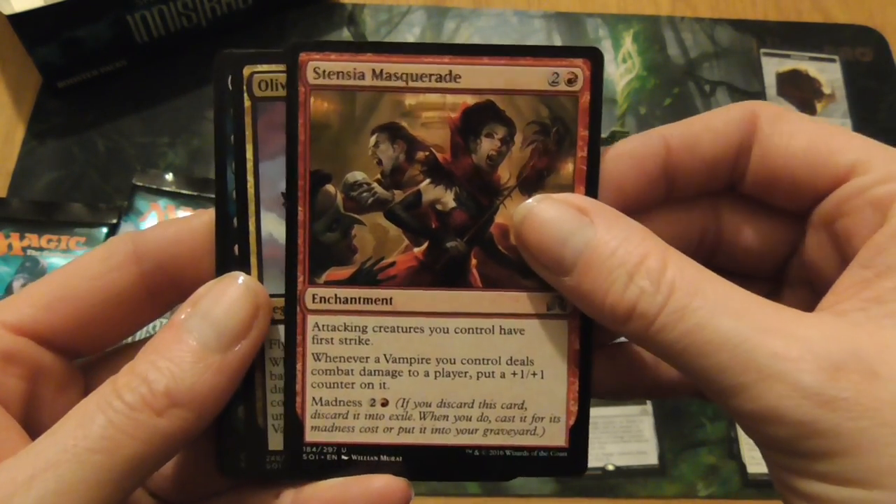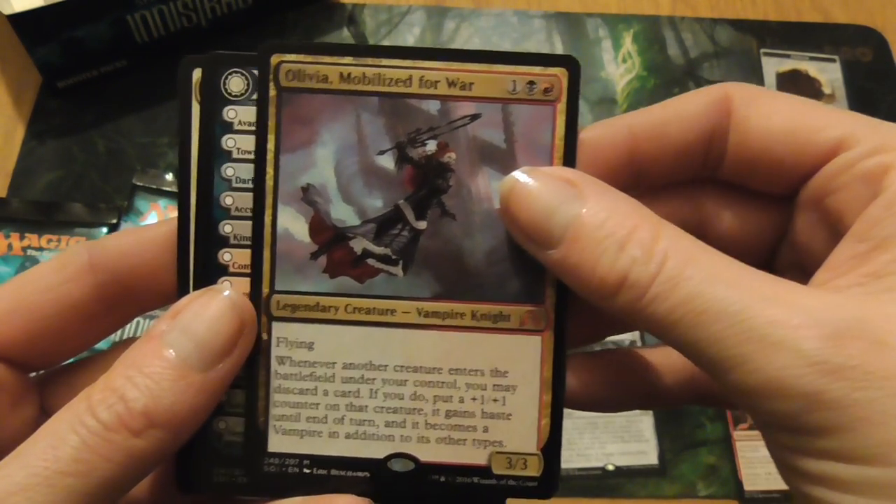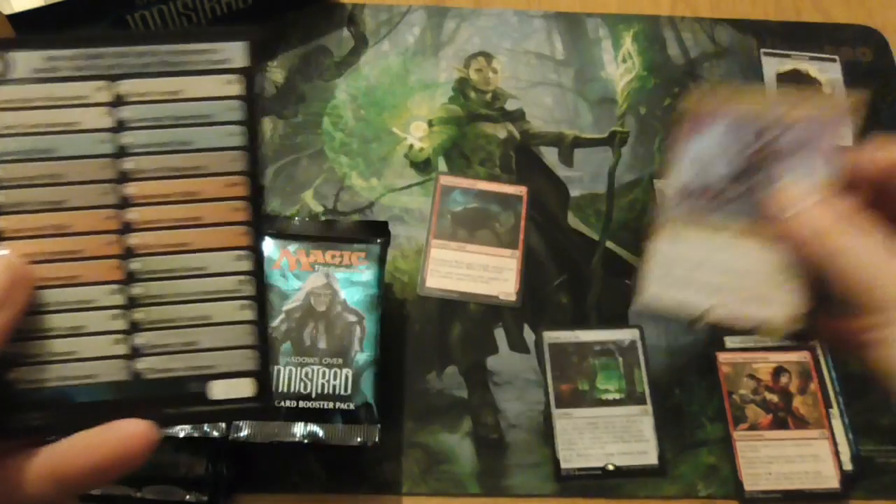Look at that — awesome vampire. Olivia! Olivia Mobilised for War — a mythic rare, legendary creature, Vampire Knight. That's cool.